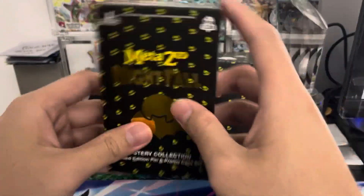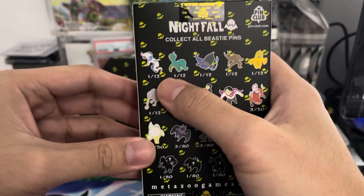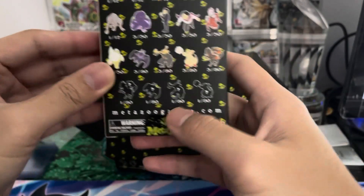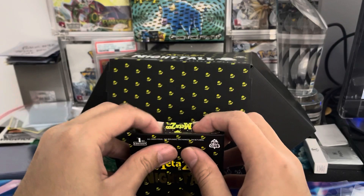Let's do the right one right here. It does show you the ratios of each pin that you can get — 1 out of 80 for the chases. You'll see what I'm talking about once we open these up.